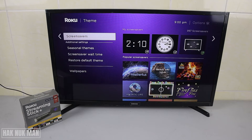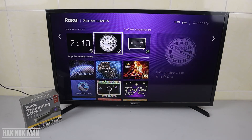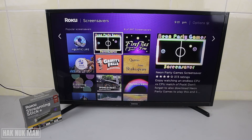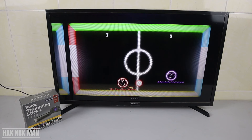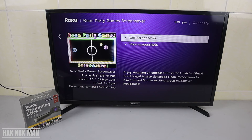You can also select a screensaver theme. The default is shown here, but I want to choose a different one. There are 997 screensavers available. I'll choose this one, and you can also view a screenshot to preview it.